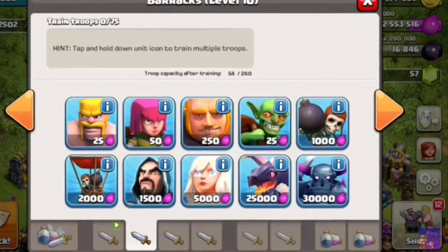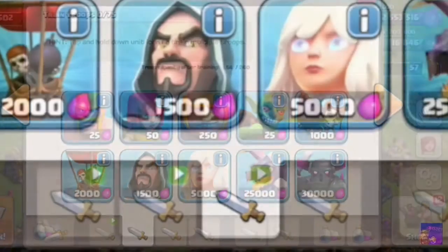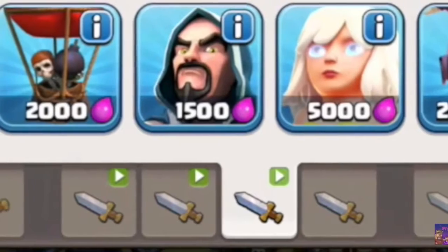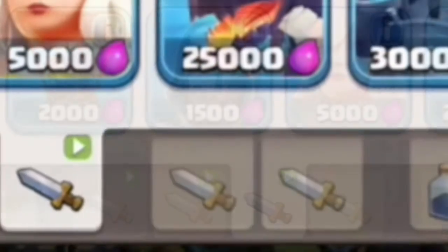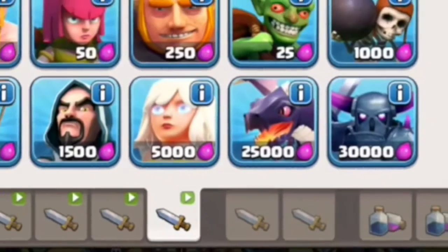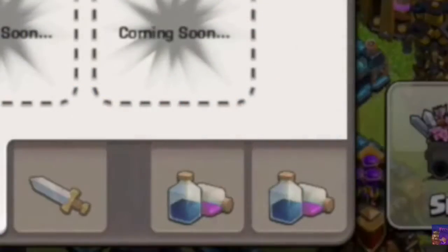These 4 are for your 4 barracks. These 2 are for your 2 dark barracks. And these 2 are for your lightning spells.